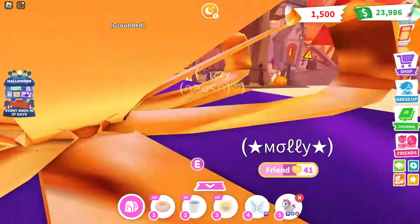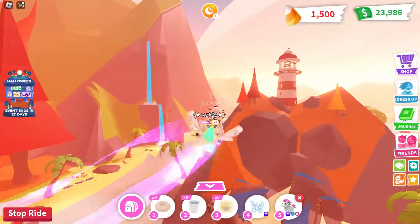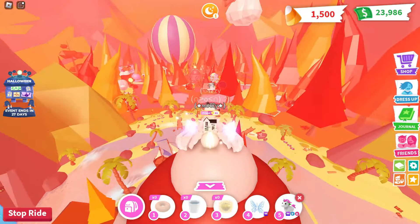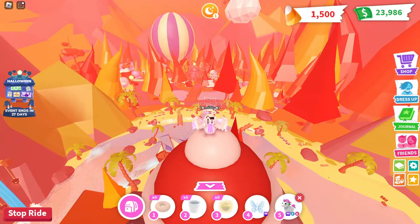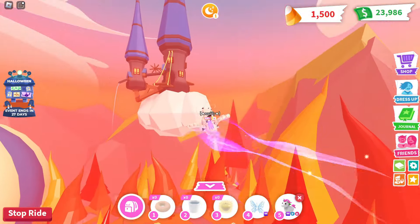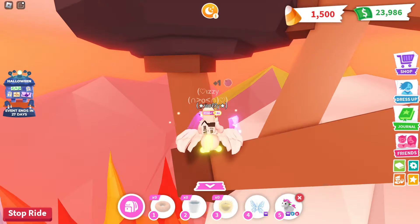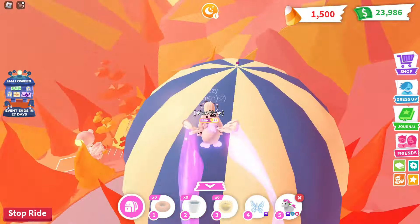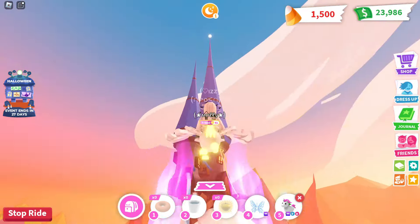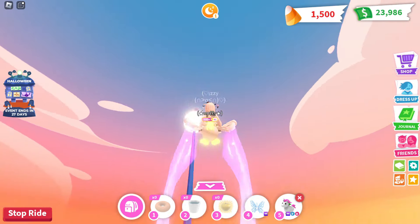For the eighth pumpkin, fly all the way out to the beach party area again, but this time fly even farther to the lighthouse. For the ninth pumpkin, fly all the way out towards the sky castle — it will be right underneath this part of the sky castle on this wooden part. For the tenth pumpkin, it's just right next to the sky castle on the hot air balloon. The eleventh pumpkin is on the tip top of the sky castle, right here.